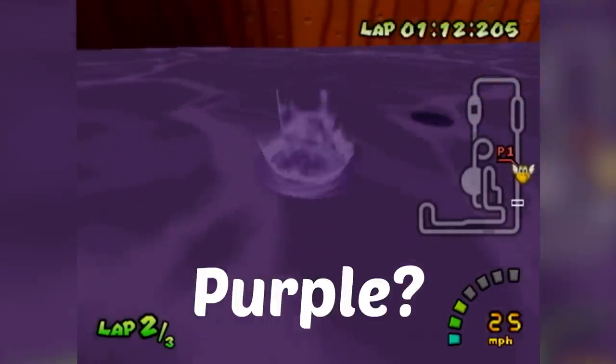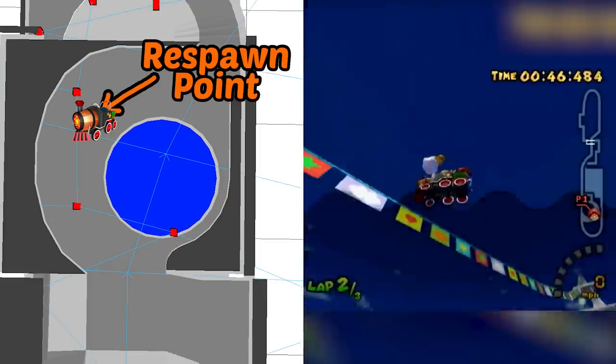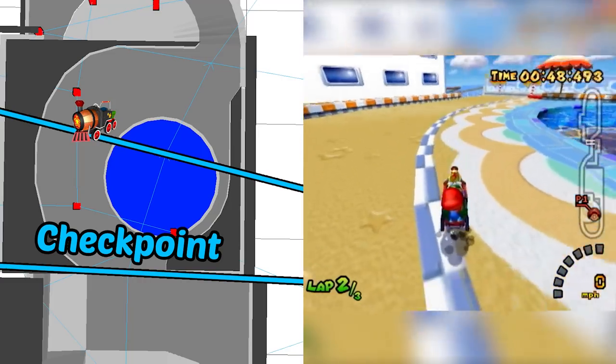Generally, checkpoints follow a similar structure across the Mario Kart series. Each checkpoint is a small area that extends to the next checkpoint. They're ordered starting with checkpoint 0, then 1, 2, and so on for however many checkpoints are in the track. So if falling off always leads to a Lakitu Zone, what could Out of Bounds mean?